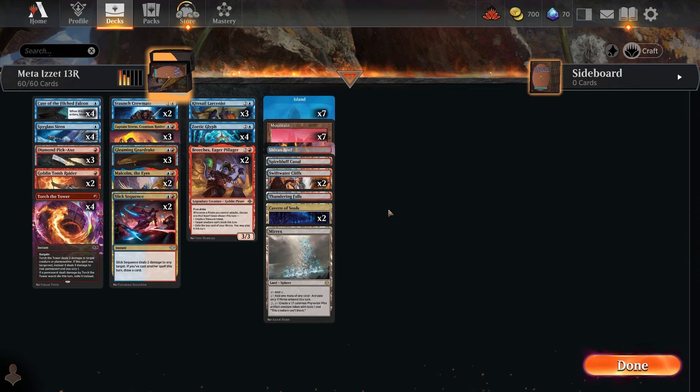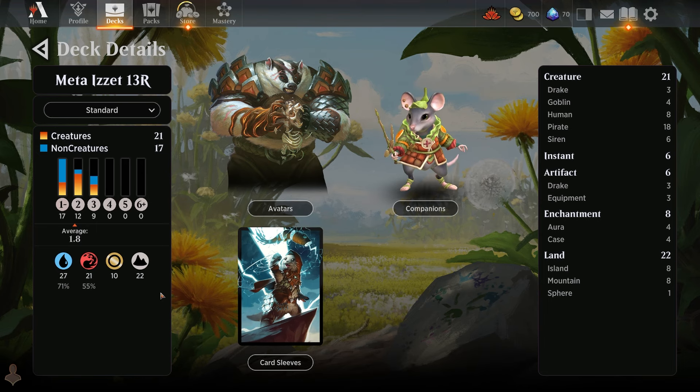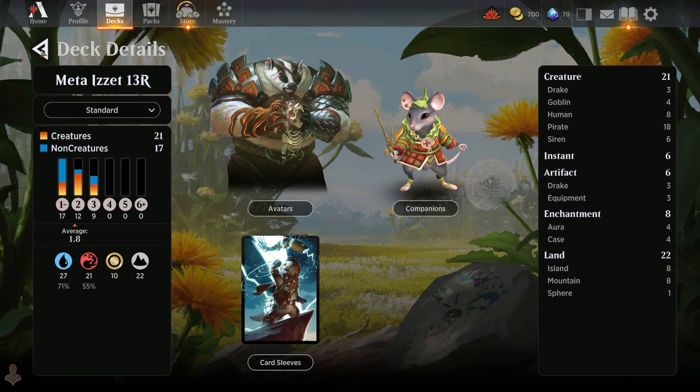I'm giving you these decks exactly as I found them. If you've got spare rares or more of these lands, that's only going to enhance the deck even more. All of these decks were getting 60-plus percent win rates as they are. This deck runs 21 creatures, 6 artifacts, 18 enchantments, and 22 lands, with an average CMC of just 1.8.